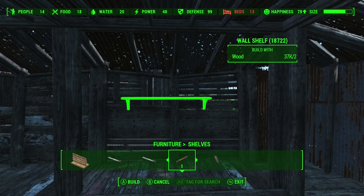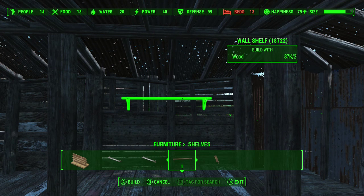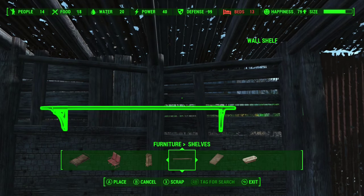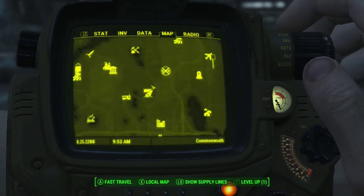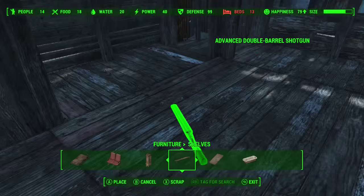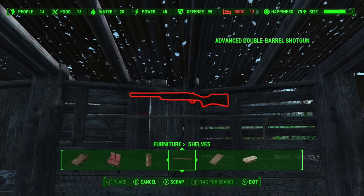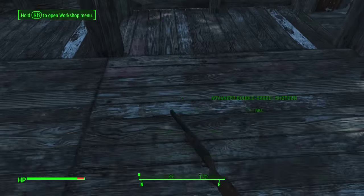The first bit of decor we're actually going for is a gun on a rack, because what self-respecting pub doesn't have a double-barreled shotgun on a shelf behind the bar? As I'm sure you know if you've ever tried to do this, this is an absolute pain in the arse that required quite a lot of messing about. Cue the music.